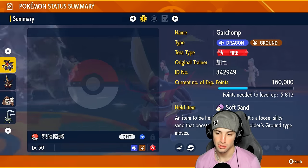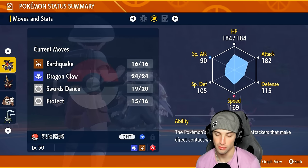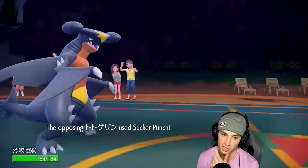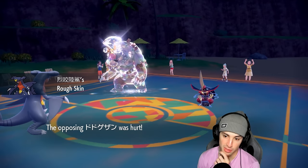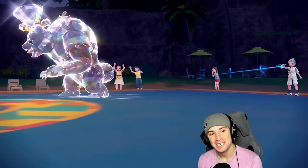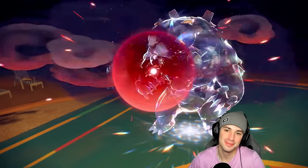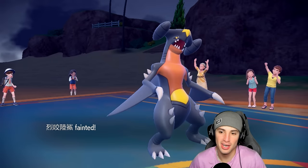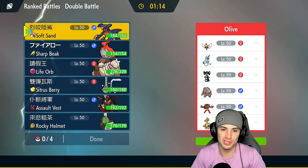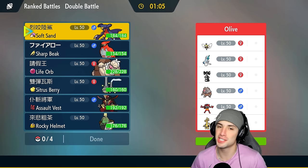Soft Sand boosts the ground-type damage, maxed out on attack — we're ready. Swords Dance was a great call; this is our best chance at winning. There's the Sucker Punch — we knew that was coming. I have Rough Skin damage but Ursaluna is dead. Earthquake launches — for the win? For the loss? It leaves Ursaluna on one HP! Then they get a crit on top of that. I made all those plays and a one-HP clutch Ursaluna takes me out. We're sitting 1-1, and that one really hurts the soul.